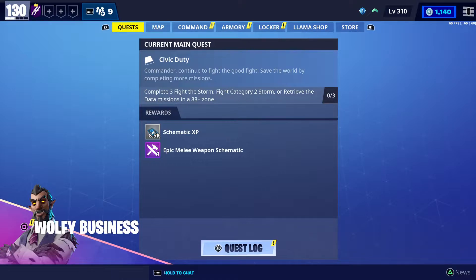First, guys, make sure to check the item shop because today we have a new style — a new skin for Midas, it's amazing. If you're going to buy anything, make sure to use my code in the item shop: British underscore WM, same as all my social media and YouTube channel name.